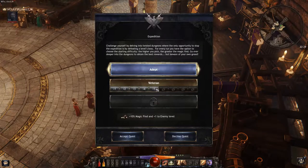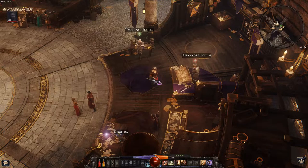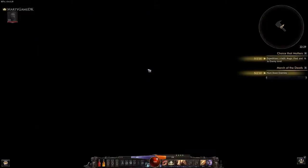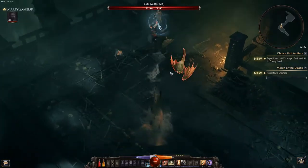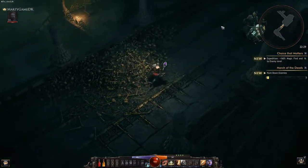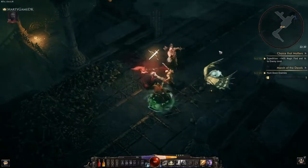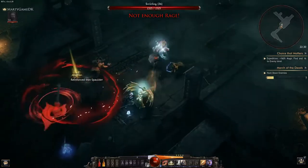Now that we've looked at the build details, let's dive in and have some fun. You can see I start by teleporting to the nearest enemy, then teleporting again. You can clear dungeons pretty fast — and remember, this is a plus 16 we're doing right now. We're going to complete this whole dungeon and I'll show you how quickly it can be done.